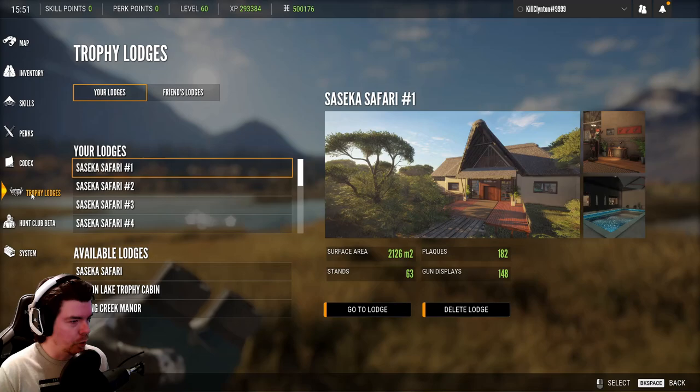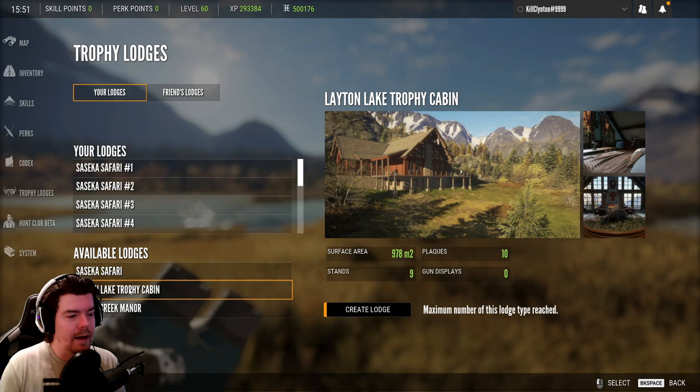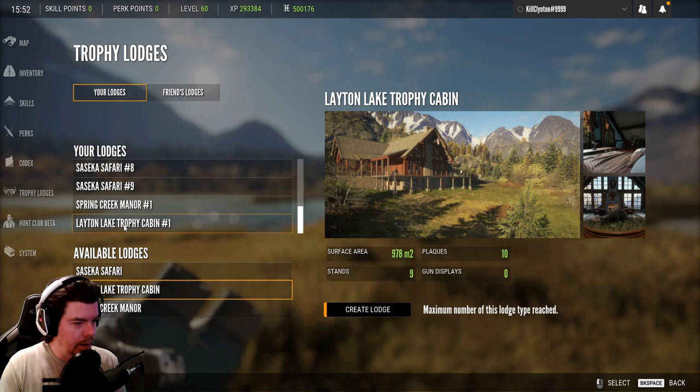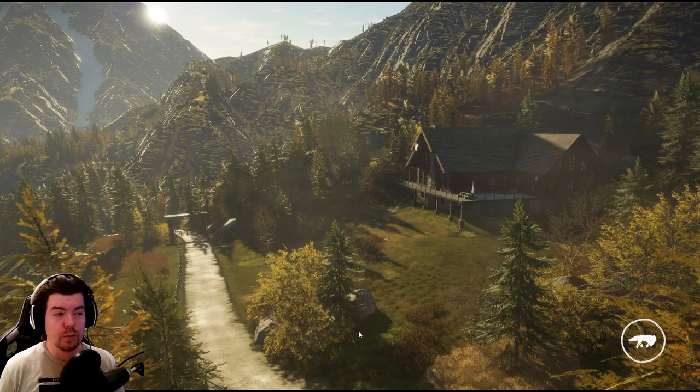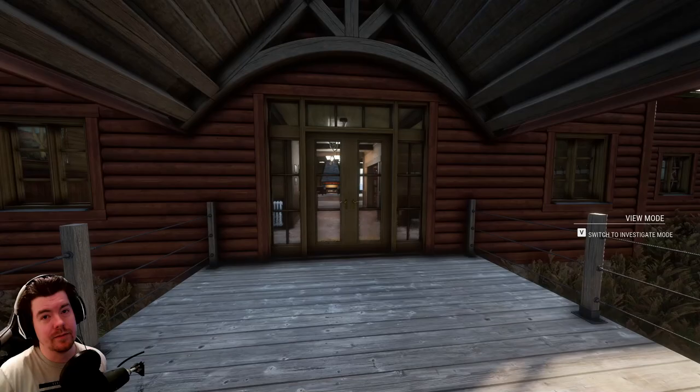We open up our trophy lodge menu and go to Trophy Lodges. You can see we've now got the Latent Lake Trophy Cabin in the list alongside the Sasika Safari and the Spring Creek Manor. It looks like you can only have one Latent Lake Trophy Cabin. I've already opened mine — click it, go to lodge, and we get this beautiful new loading screen. It's really nice, up in the mountains in Latent Lakes. It looks pretty sharp.